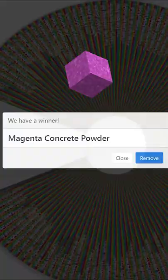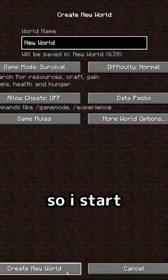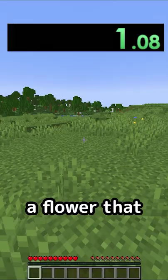Speedrunning a random Minecraft block, part 20. This wheel has every single block in Minecraft and it lands on magenta concrete powder. I start the speedrun by running around to find a flower that would give me magenta dye.